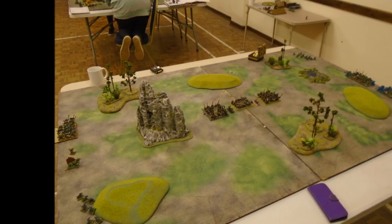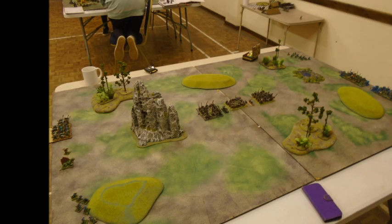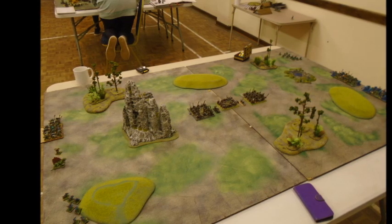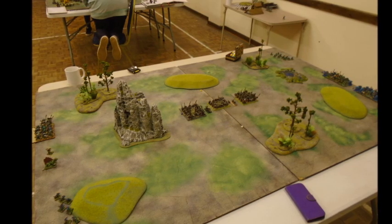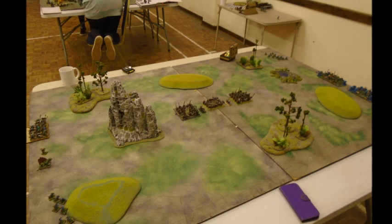Welcome back to another Sixth Edition battle report. After the failed attempt for the Skaven to take the watchtower, they ended up hanging around too long and the Lizardmen main army turns up. In this scenario we are playing the Last Stand, with half the amount of Skaven — 1400 points of Lizardmen against 700 points of Skaven.